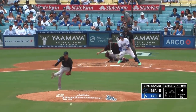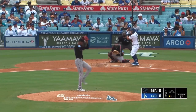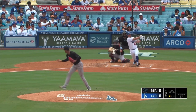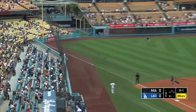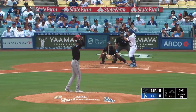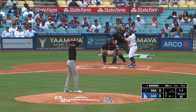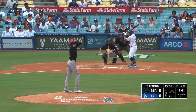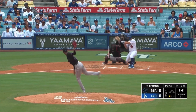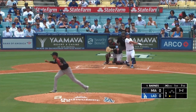Deals 1-1. Smacked on the ground up the middle. Austin Barnes picked the rest. Barnes down the line — foul. Perez to Barnes with a 1-2. It's a fastball. 3-2 comes home. Barnes swings and misses.